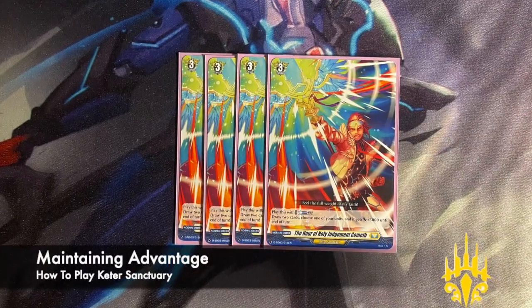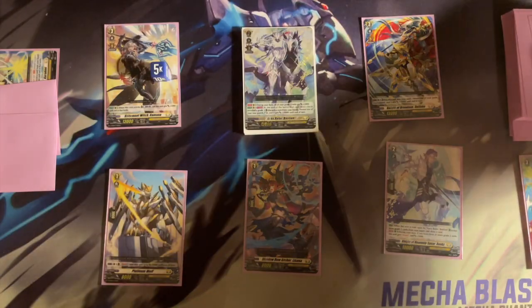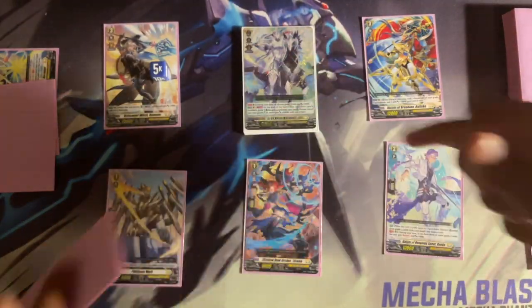The Hour of Holy Judgment Cometh helps us maintain advantage. You can play it at the cost of Counter Blast 2 to draw 2 cards while giving a unit 5k, which helps get you more shield or attackers for your Bastion strategies.